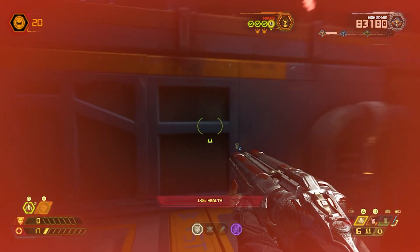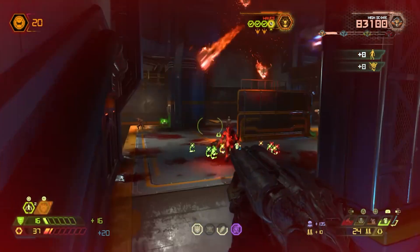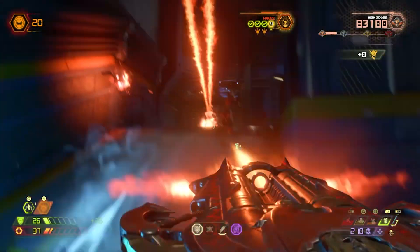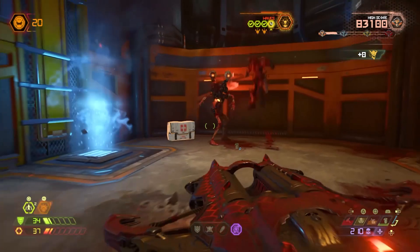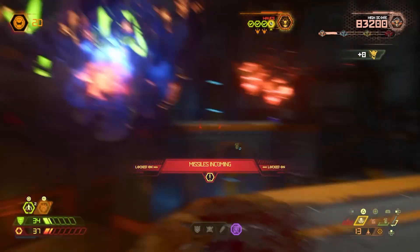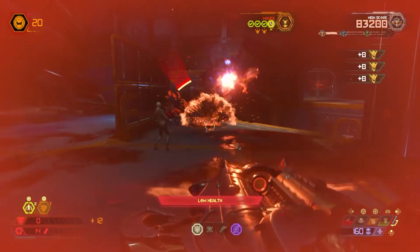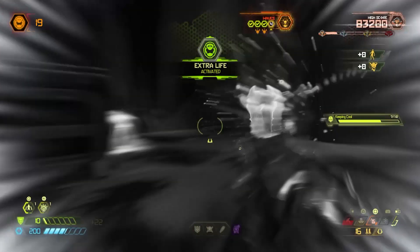Arc Complex is a run and gun stage, the Blood Swamps is a hub style level similar to Foundry from Doom 2016, Mars Core allows you to hook past the enemies if you choose not to engage, etc. There are specific characteristics of each level in Doom Eternal, just like how there are different types of levels in Classic Doom. Mount Erebus from the original Doom is unlike Hunted from Plutonia, as an example.